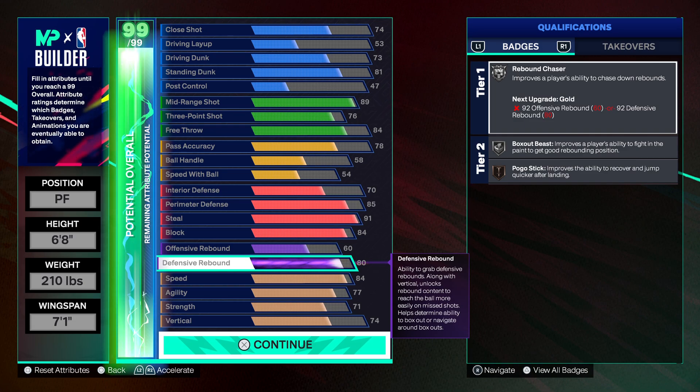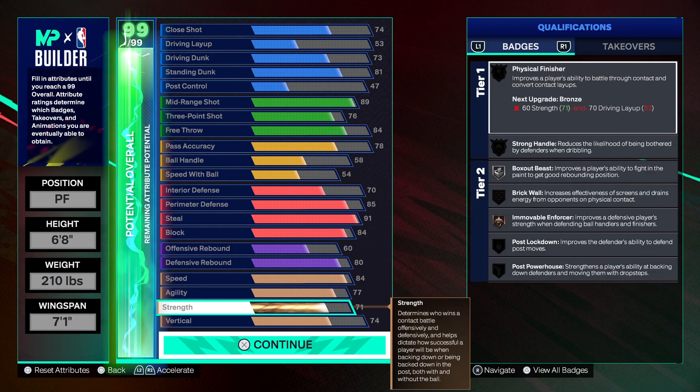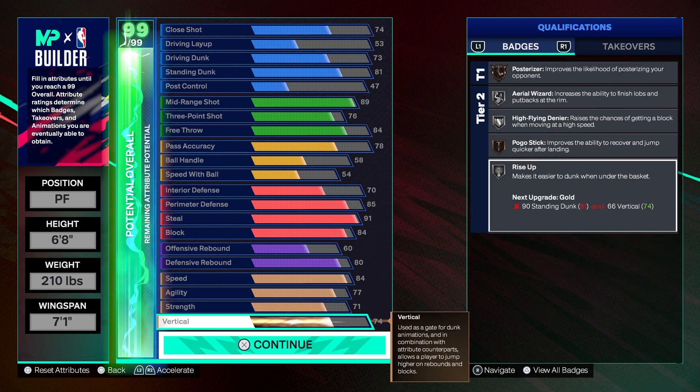You're getting Silver Box Out Beast and Silver Rebound Chaser — definitely gonna help the center out. 84 speed and you're getting Bronze Move One Forcer. This build is really fire. Everything you need on a power forward.